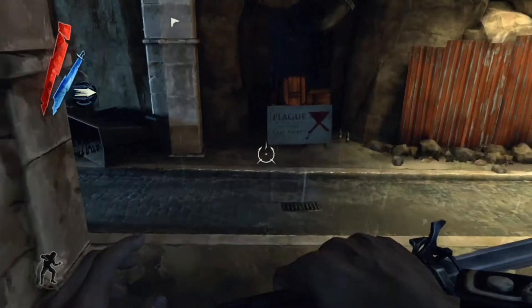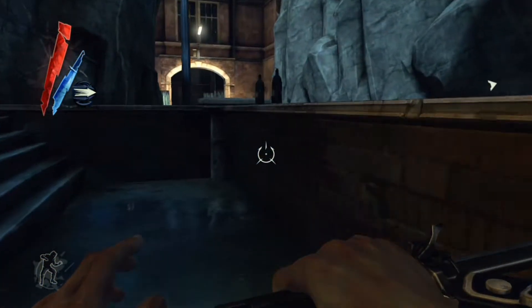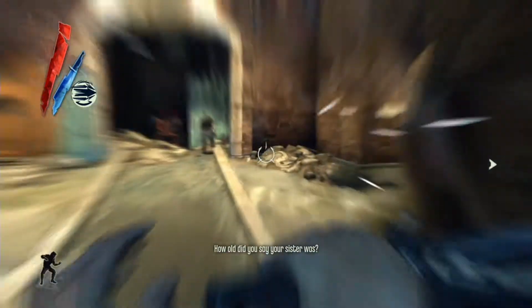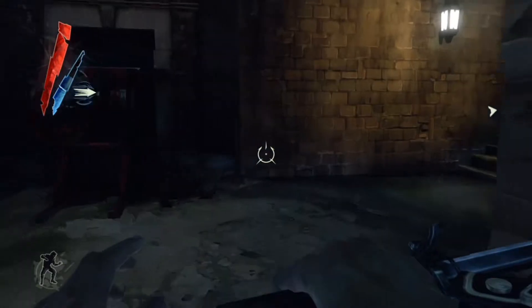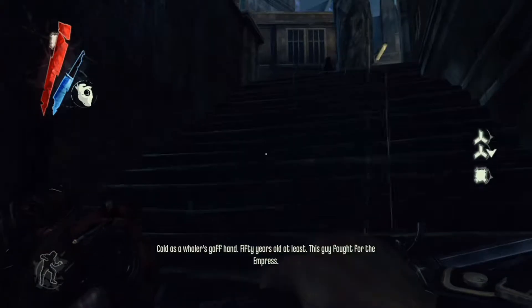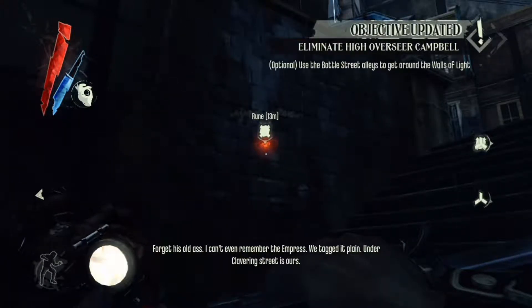I'm only going to be walking you through getting the achievements. There are many things you can do in this game, such as finding certain objects like hearts and bones. I will show you where three are, but that's it — they're on the way with the mission. Here's a guard who's occupied, so we're just going to sneak on past him. There's a rune or bone charm nearby. You equip the heart and there it is — you can see it glowing, and your heart starts really beating. You can feel it on the controller vibrating and see it on screen.